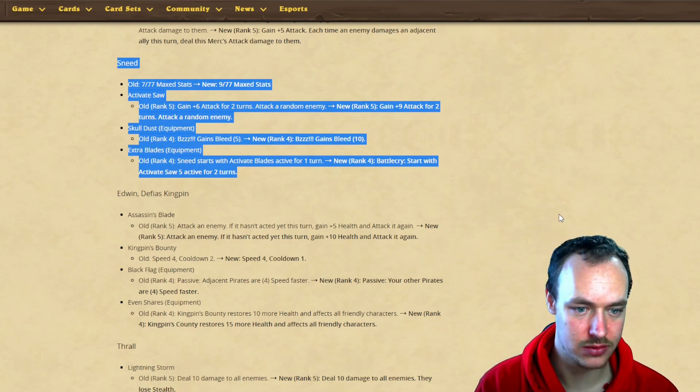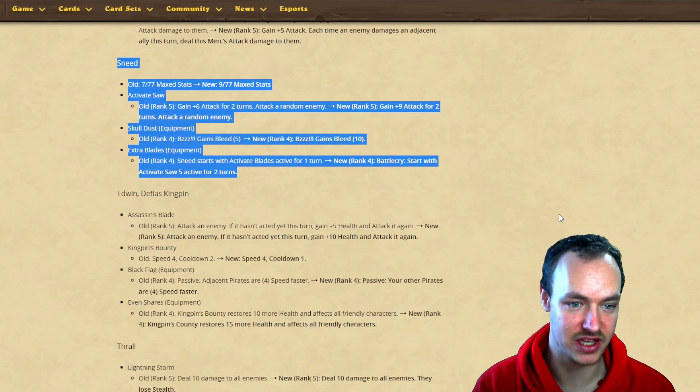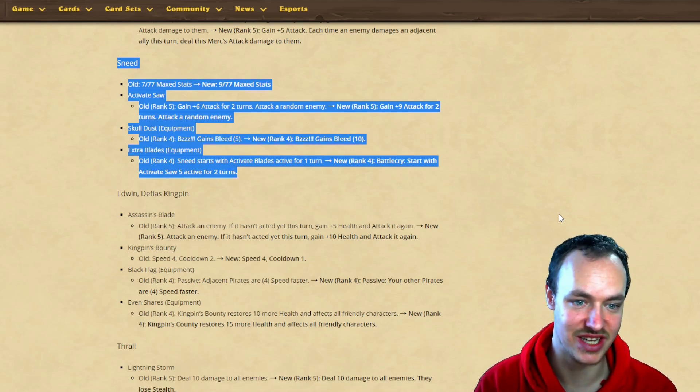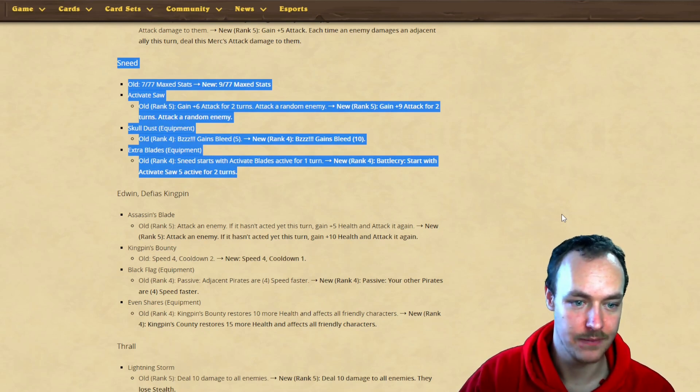They've given the battlecry keyword and it now lasts two turns instead of one. Active Blade Saw Five is plus six attack, so Sneed is going to be a 15 attack straight out the gate for two turns, which is actually a lot stronger.